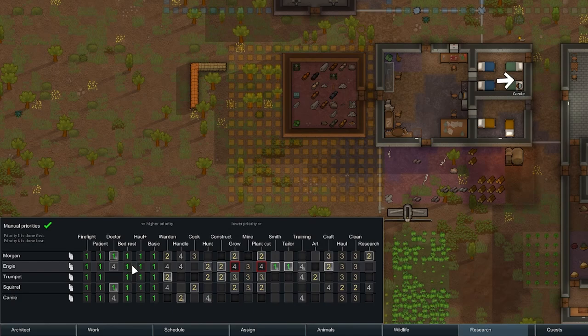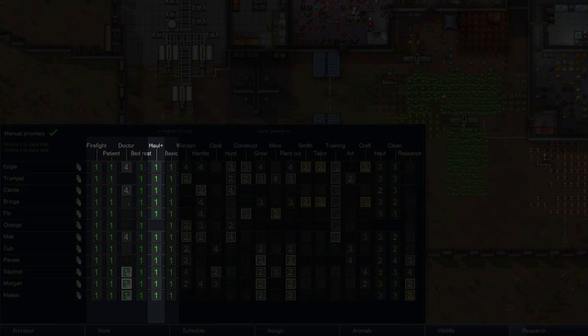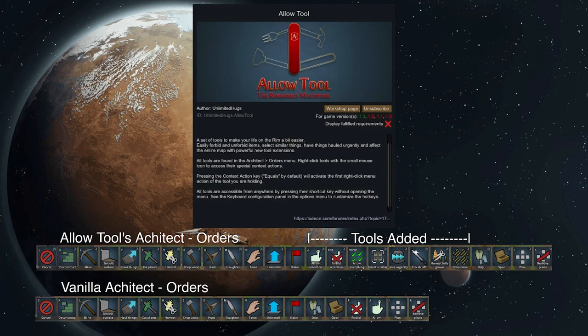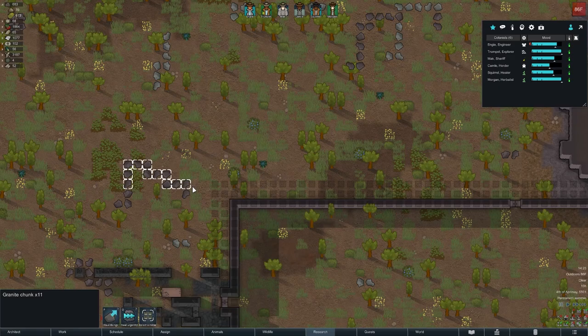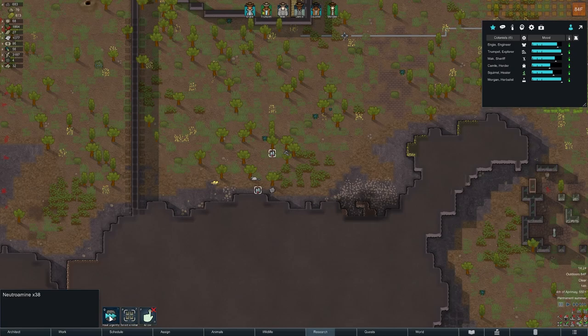With manual priorities, pawns will still go from left to right, but they'll start with anything set at a 1 priority, go left to right, then go to number 2 from left to right, and so on and so forth. Using this system, you can ensure that your best workers will always prioritize what you want them to focus on, and they will only move on to lower priority items if their top-tier jobs are all complete. The leftmost tasks from firefight to basic should generally always be set to 1 for everyone, though you'll usually only want your best doctors set to 1 for that job, as the last thing you need is a low-skilled quack performing surgery.